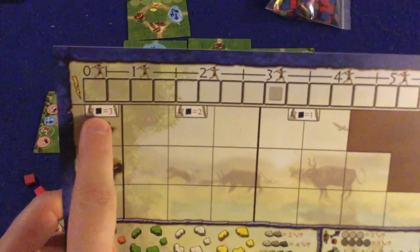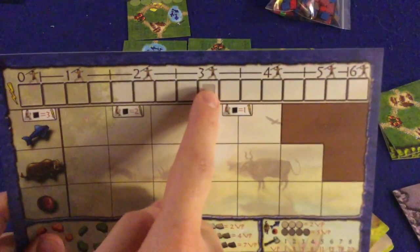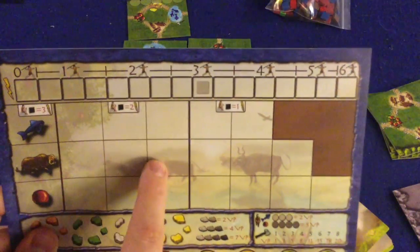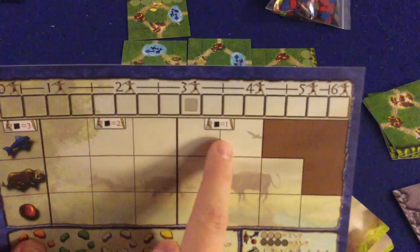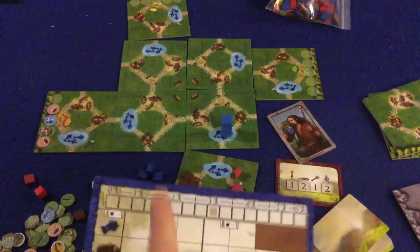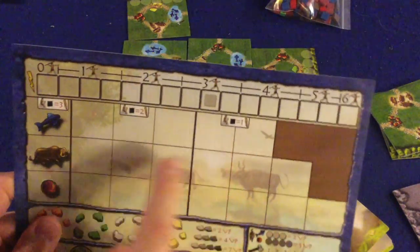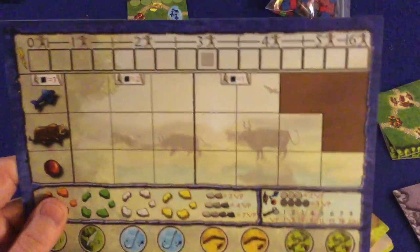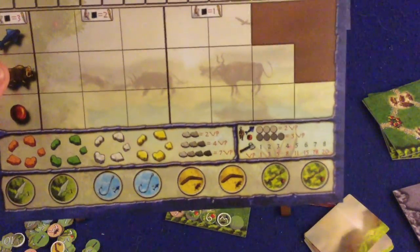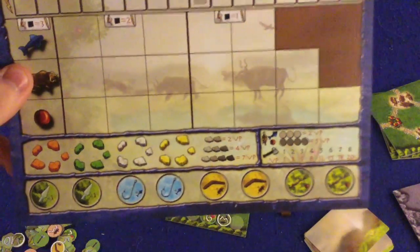If you eat fresh food, it gives you three strength. If it's a little older, you only gain two strength, and older still — just one. Ideally, when giving food to tribes, you want to give them the older food and keep the fresher food for yourself, since it gives you more strength. Down here on your tableau is your victory point salad — many different ways to score.